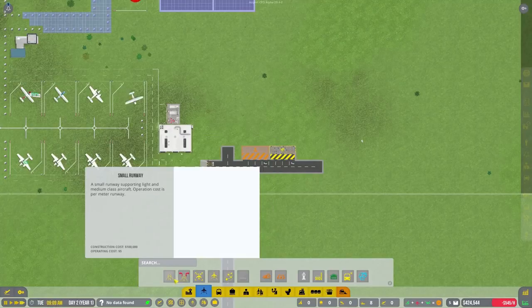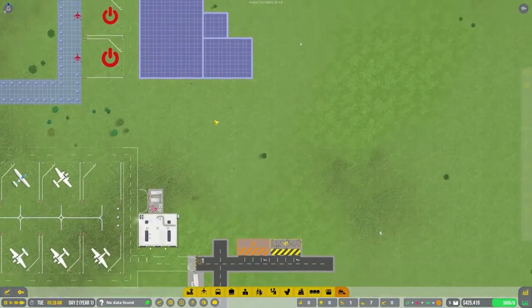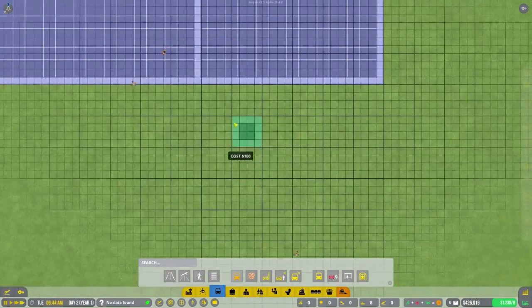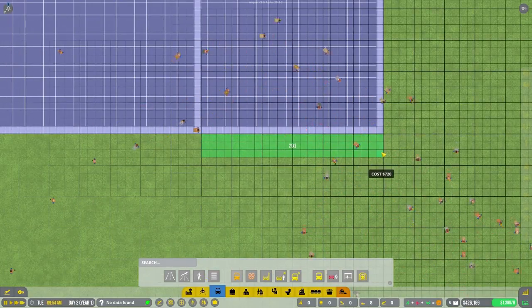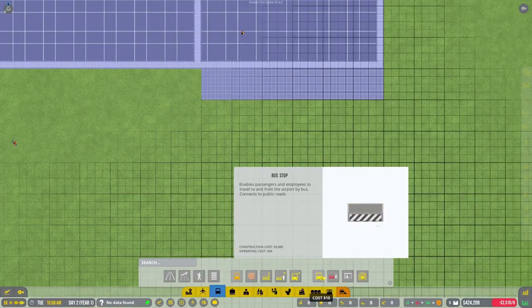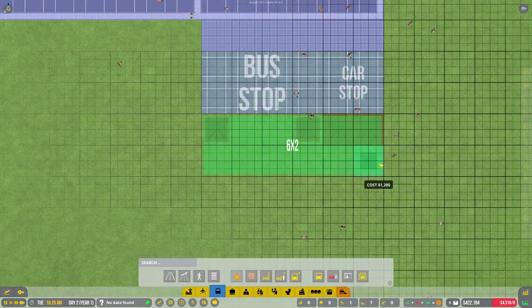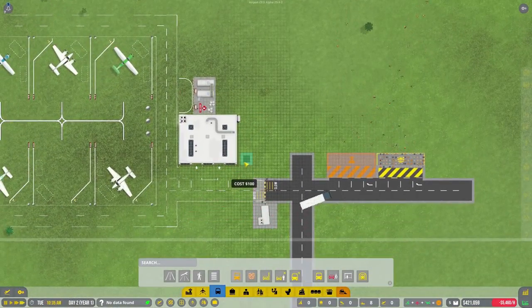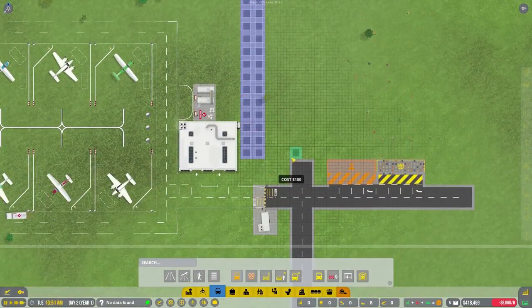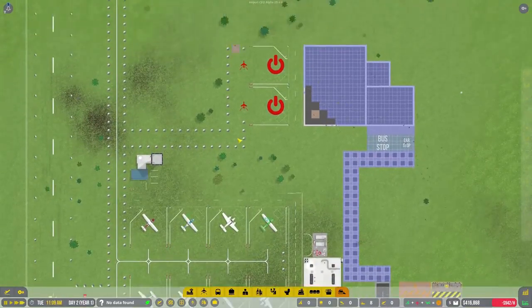We can actually build the road right now. Let's call our people again since we're doing quite a bit of construction. The road on this side is going to do something like this - we're going to have a sidewalk first, mostly a sidewalk since sidewalks are cheap. A four by twenty-four sidewalk right there. Then we're going to have our bus stop right here and a car stop right there. Our road is going to come over here and meet up around here. We'll have buses coming in here, cars coming in here - it'll be good.